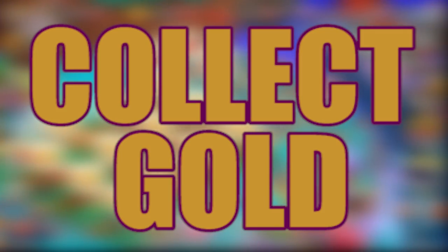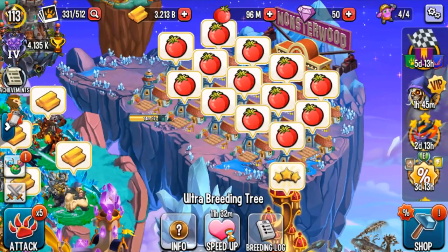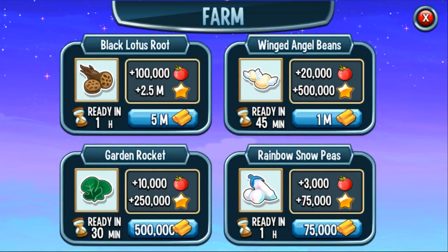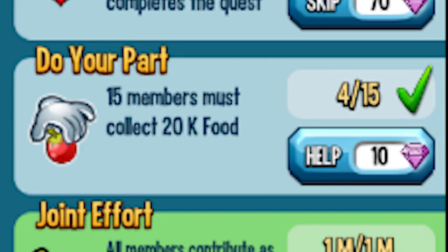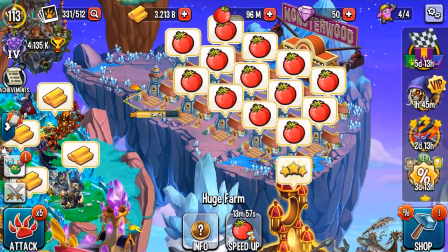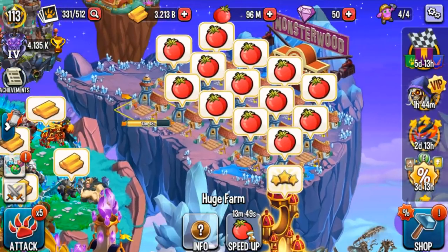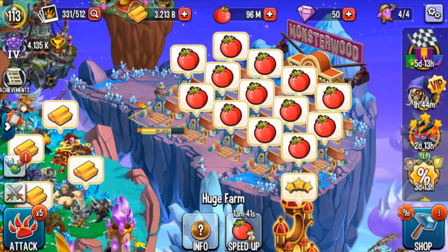For any quest involving food, it's the exact same principle. Look at all the food I haven't collected on my main account — lots of Black Lotus Root and some Winged Angel Beans. The Black Lotus Root gives you 100k and the Winged Angel Beans give you 20k. I grow some of each because certain quests say '15 members must collect 20k food' — and the Winged Angel Beans are exactly 20k. Keep your bottom row as Winged Angel Beans and the top row as Black Lotus Root so you're ready for any quest.